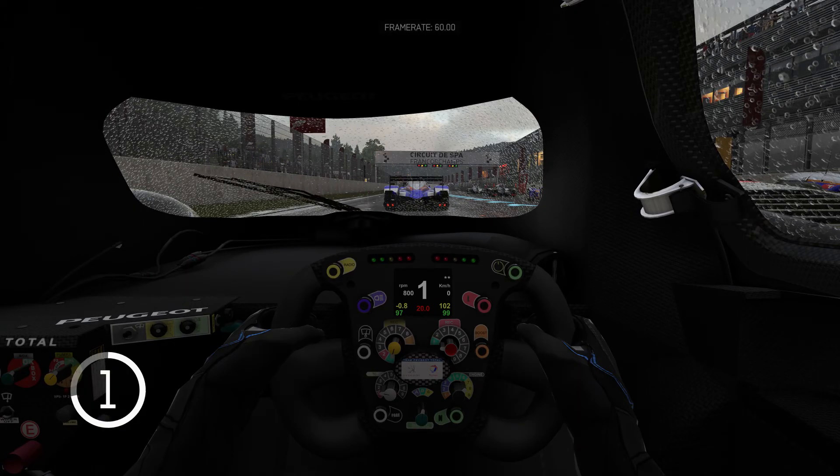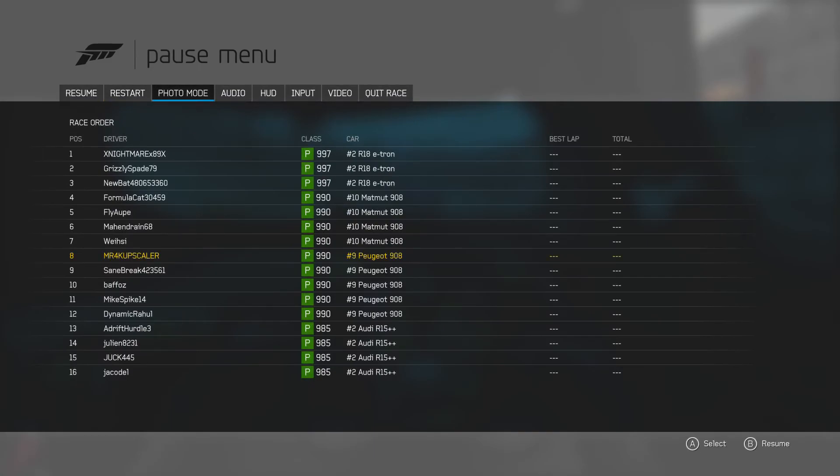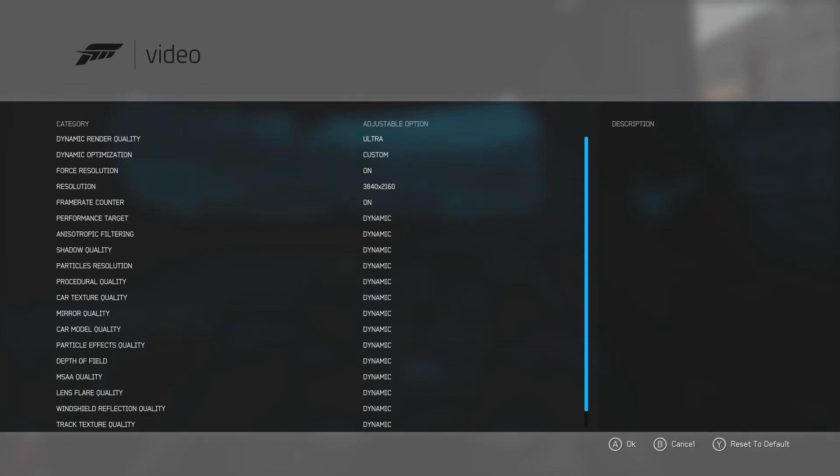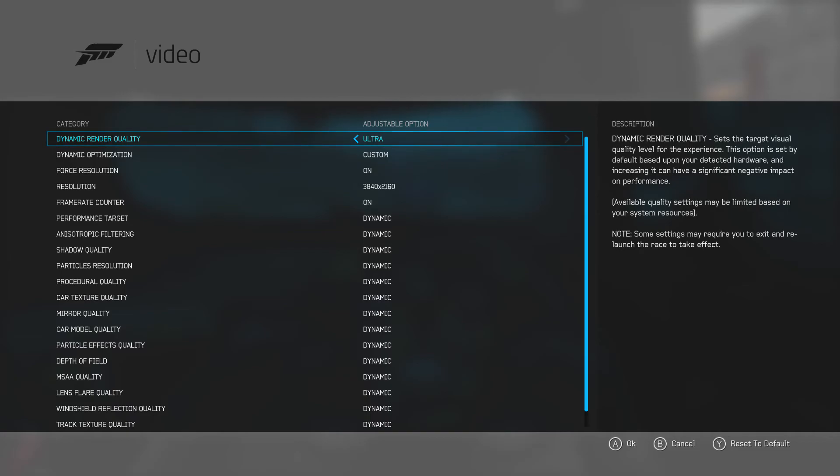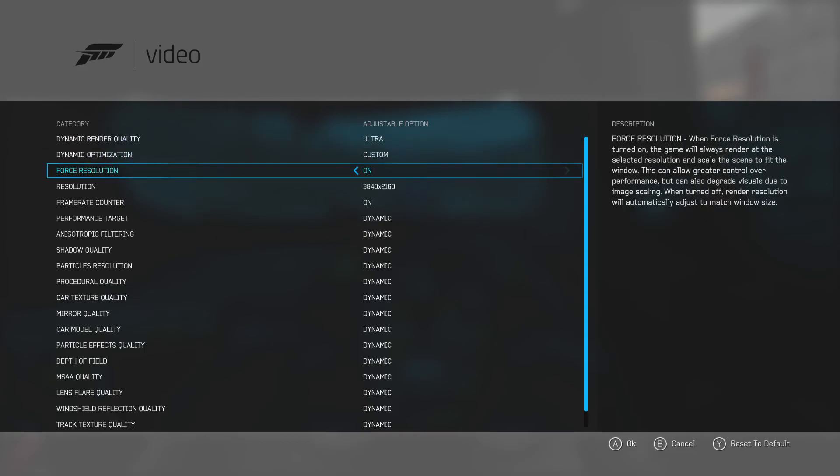I will also show you that it's running at 60 frames per second. As you can see right here, it's ultra settings — everything is set to ultra, nothing is on low. Everything's maximized, and the resolution is 3840 by 2160. Also, the resolution on my PC is set to 3840 by 2160 with my 4K TV.